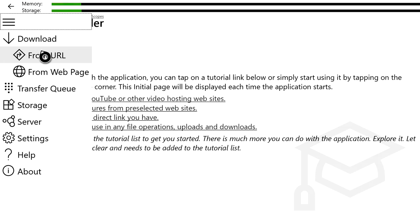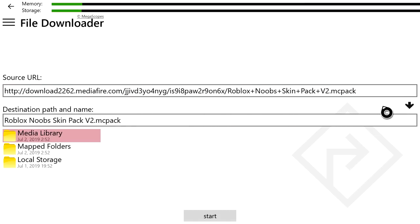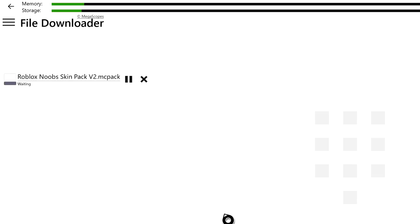You're going to be greeted with a page in File Downloader. Go to From URL and press that, then press Paste to paste the link in there. Make sure this file is set to go to your local storage — press local storage so you know where it's going — then press Start.